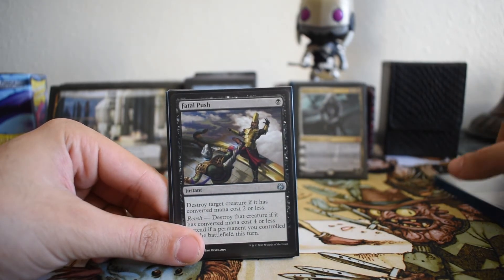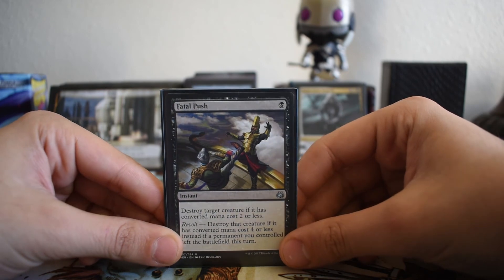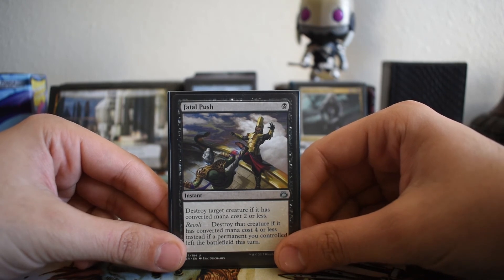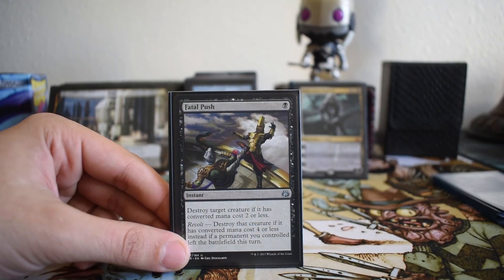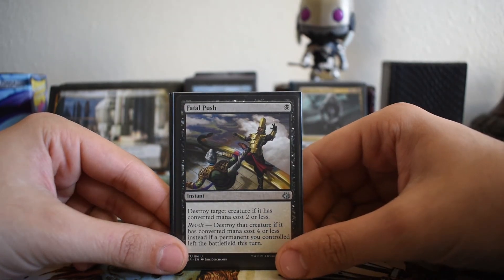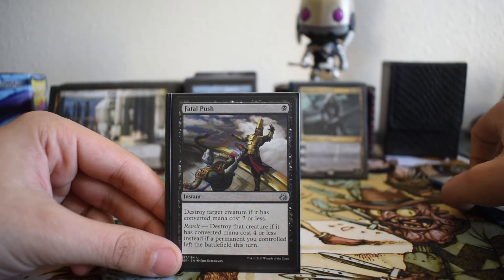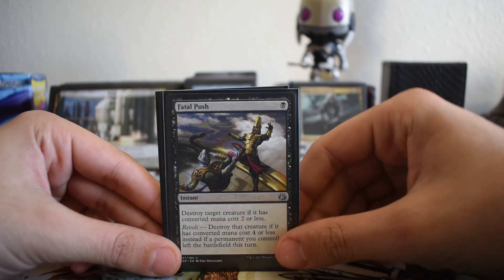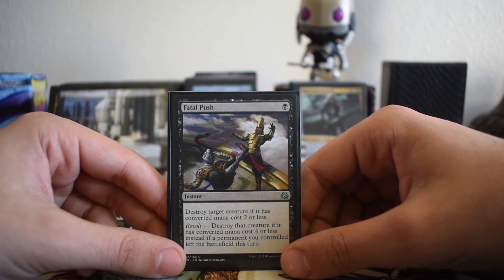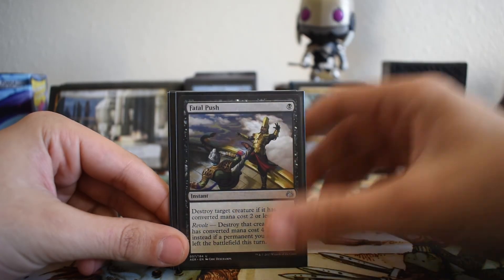More removal — because we're a control deck. One more copy of Fatal Push in the sideboard, to bring in against low-to-the-ground decks and weenie strategies. You'd pull out Fumigate and bring in Fatal Push. Against humans, maybe we don't need the artifact or enchantment removal — although that enchantment removal can hit things like Always Watching, which can make the difference of living an extra turn.